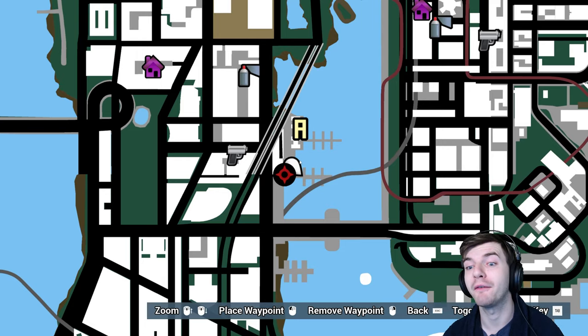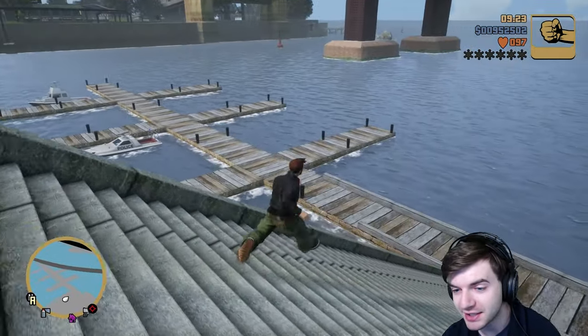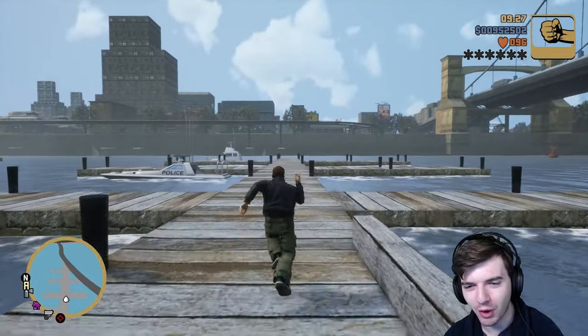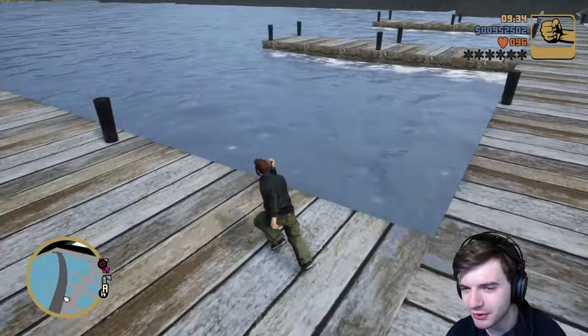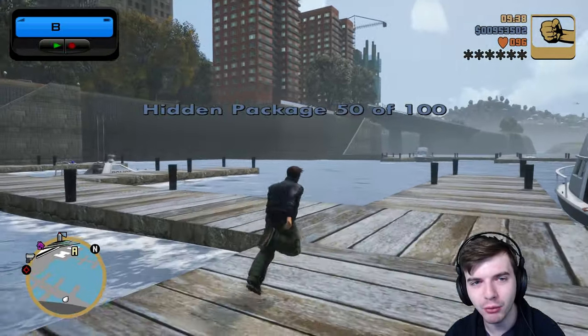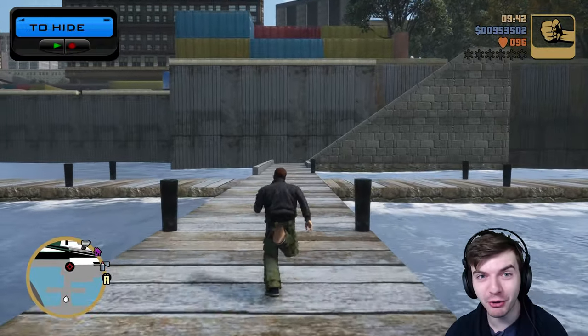So this one is number 50, and this one is like right below where we first started — so this is another pier. For a second it kind of looked like I was going to fly down the stairs. I really like what they did with the water in this game — it looks pretty good. And there is package number 50. What do we got? Body armor — sweet! We got body armor in our crib now. Oh, that is going to be awesome.